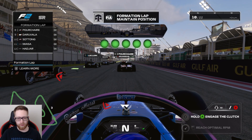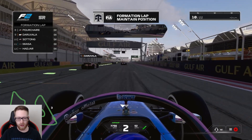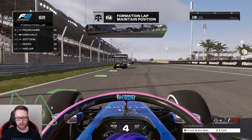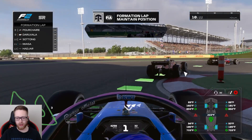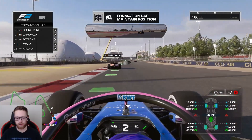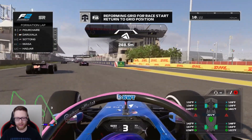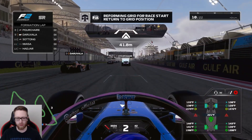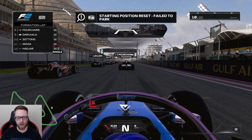Car felt pretty good in practice. Did our practice start - got off the line very well. I'm guessing there's some sort of invert I didn't know about. We're crawling around here for the formation lap, so we're going to take this opportunity to warm up our tires. Coming out of the final corner, we were not really able to warm up our tires - we were crawling. Front tires are not very warm. I overshot the grid box - I thought I was good!